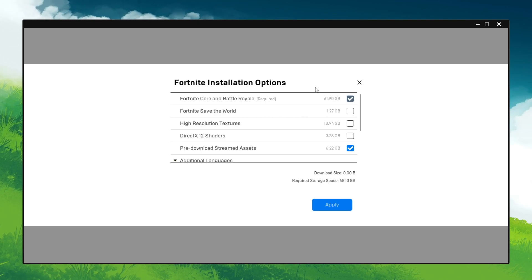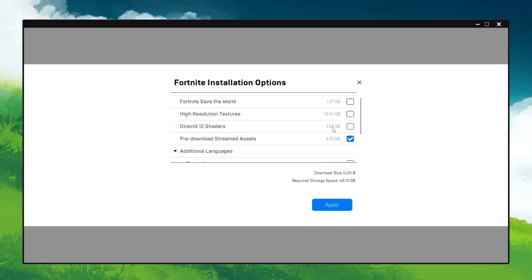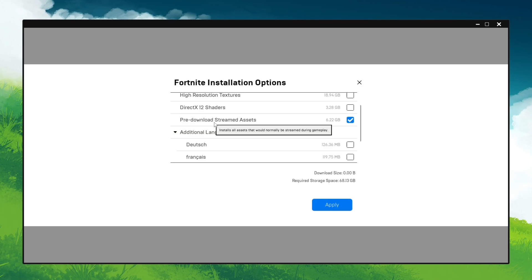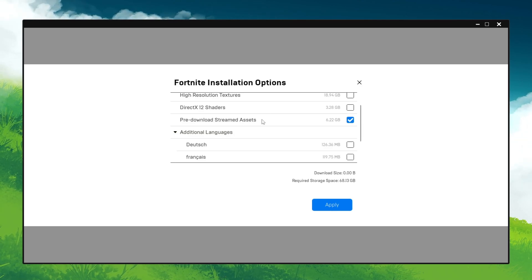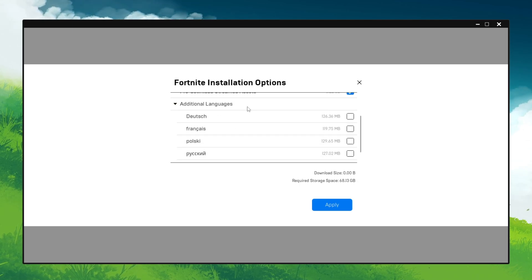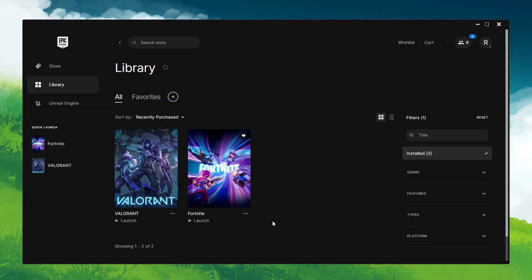Close that window, click the three dots again, go to Options, and find the Fortnite Installation options. Uncheck 'High Resolution Textures' on a low-end PC, and uncheck DirectX 12 if you're not using it. For Pre-Download Assets, make sure to check the box to download pre-downloaded streamed assets — this prevents stutter and hitching when new characters or skins appear in game. Additional language is personal preference; click Apply to save these settings.